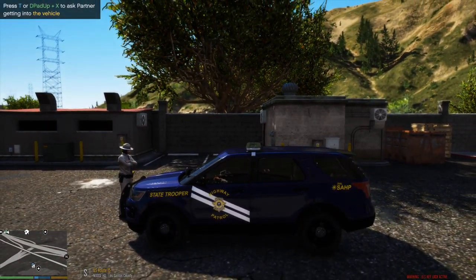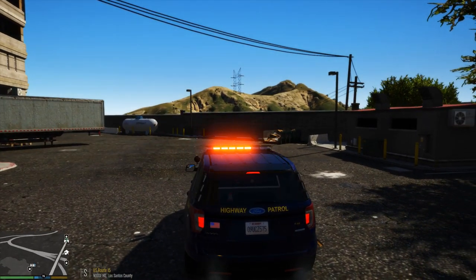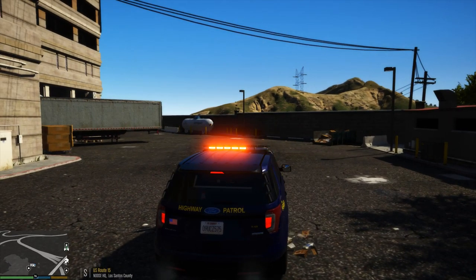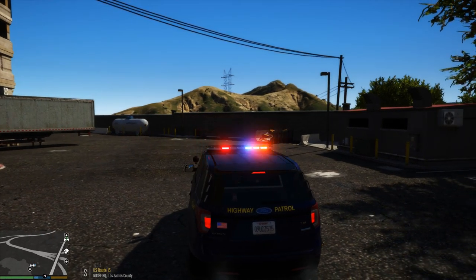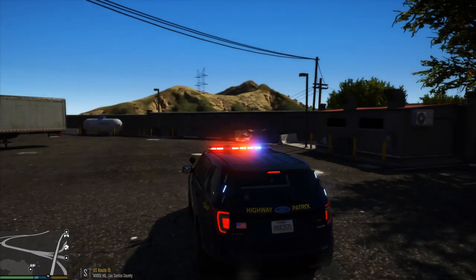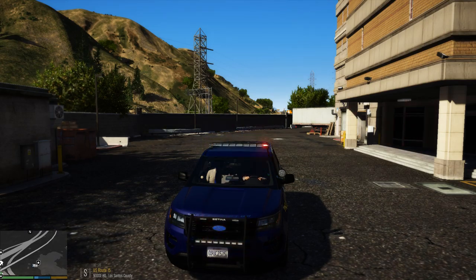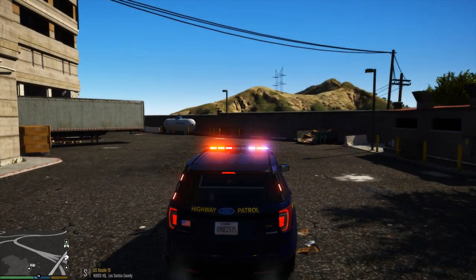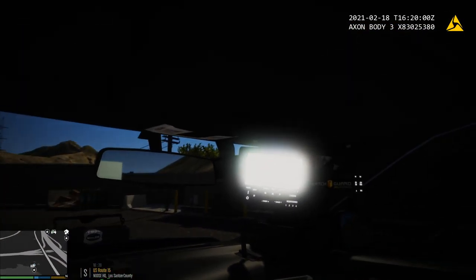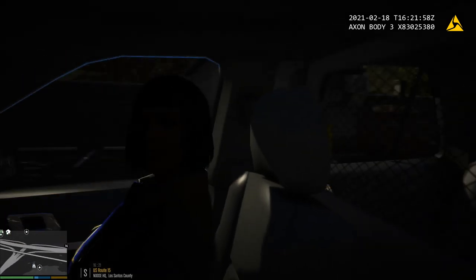Go ahead and get in the vehicle, partner. Let's see the lights. There's your TA bar in the back. This is your first stage. It does have stage 3 lighting. Stage 2 lighting for the vehicle, and stage 3 lighting. I actually love the light pattern on this vehicle — it looks really good. Here's the interior of the 2016 Explorer. It has no gun rack or anything like that, but that's okay.